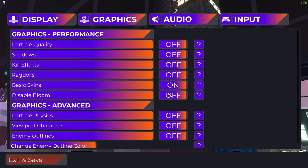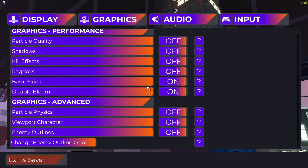The next thing I'm going to turn on is disable bloom — it just disables the effect from the sun, which has a very small impact on FPS, but it does impact it a little bit. Also, make sure you have both of these off. These are off by default, but having them on significantly lags your game — they can cut your FPS by more than half. So make sure you do not have these on. Enemy outlines does not have an impact.